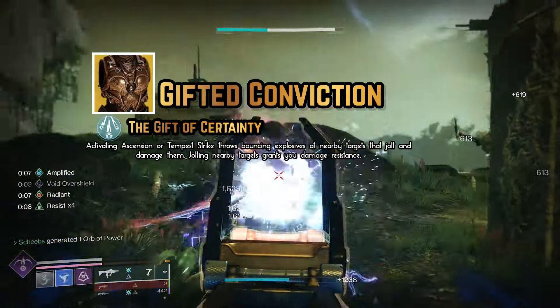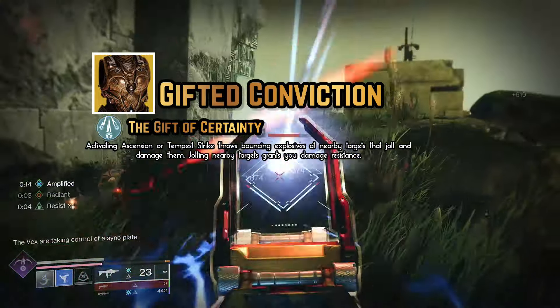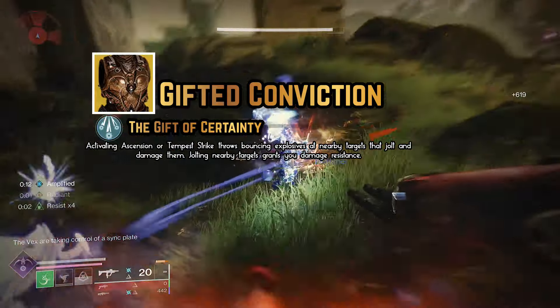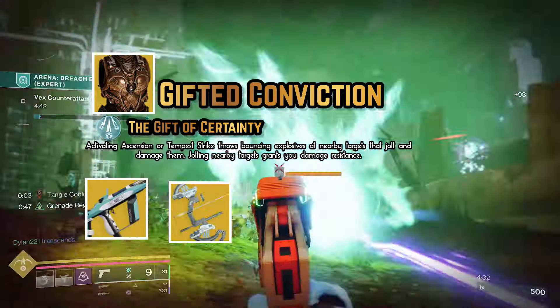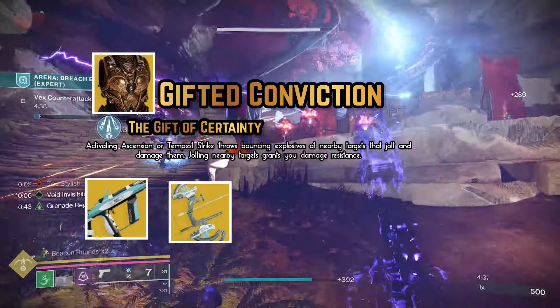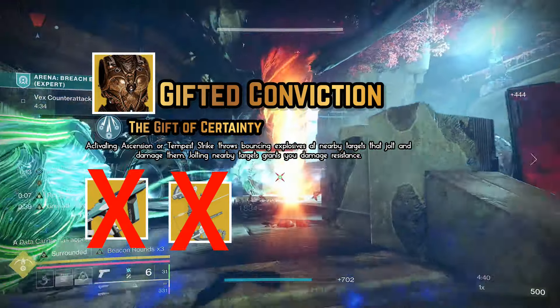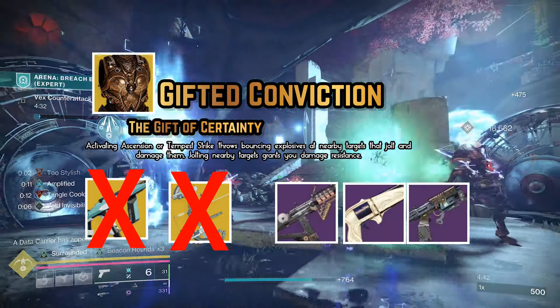It's going to feature the exotic Gifted Conviction, which has the perk Gift of Certainty. When you use Ascension, it throws bouncing explosives around that jolt enemies, giving you damage resistance based on the number of enemies you jolt. Normally with a build like this I would suggest Risk Runner or Trinity Ghoul, but those don't actually work with Gifted Conviction — the jolt from those weapons doesn't count towards your stacks of resistance.